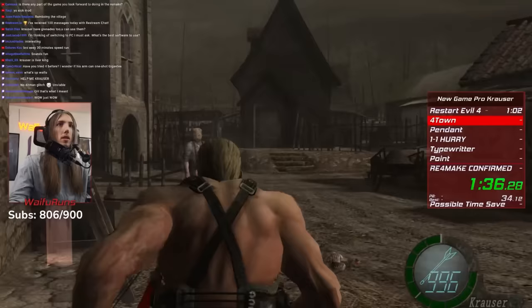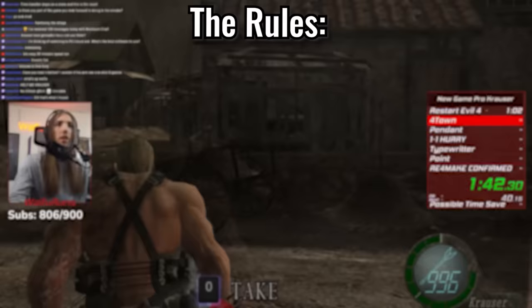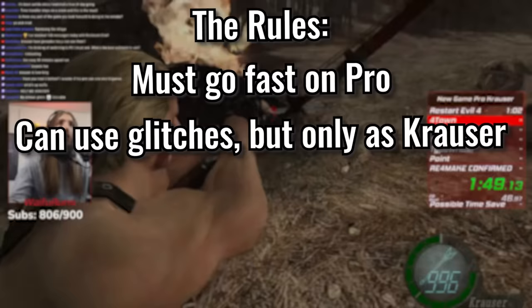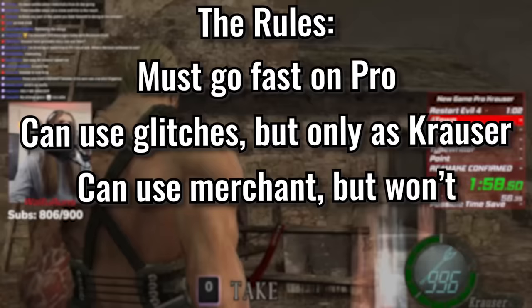His trusty Plagas-infected arm can be used at any time to instantly blow anything in his way to smithereens. The rules for the run are simple: beat the game on professional difficulty as fast as possible. I can use any glitches or tricks I can find, but I have to play as Krauser the whole time. I can use the merchant, but for this run it won't be necessary. He cannot equip rocket launchers as they simply won't let him fire them, so it's going to be a Hanzo speedrun, I guess.